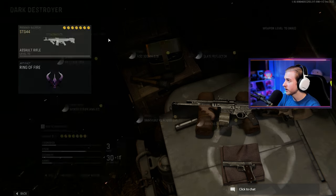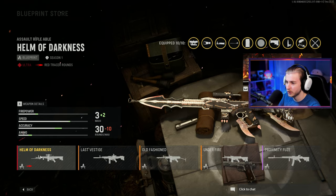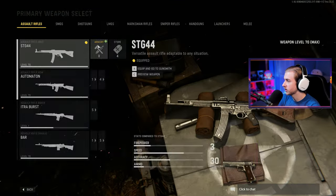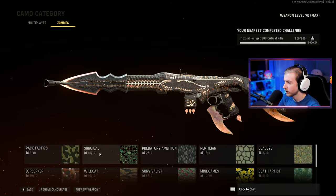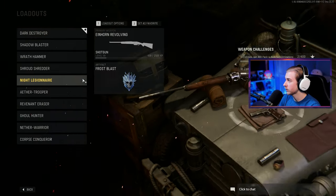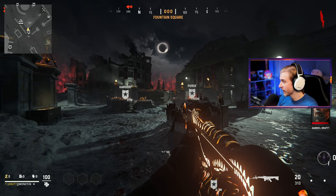I've had these COD points sitting on my account for a while, so I might as well trade them in for one of the only mastercrafts in this game so far. Let's equip that - does the camo go over it? It does. Let's see if pack-a-punch works on it, so I'll leave it blank for now. We're going to keep it default to the mastercraft besides the scope, and we'll be using ring of fire today. Let's hop in and try to get this done.